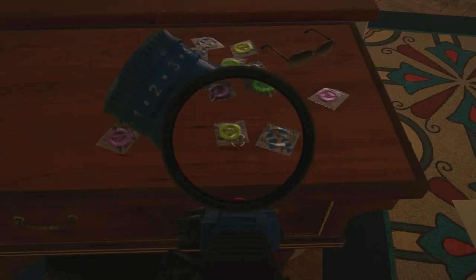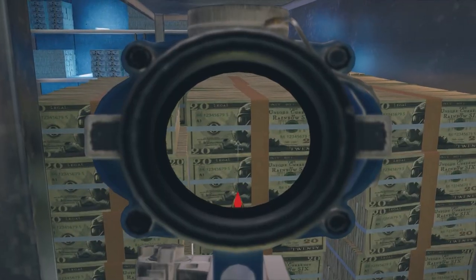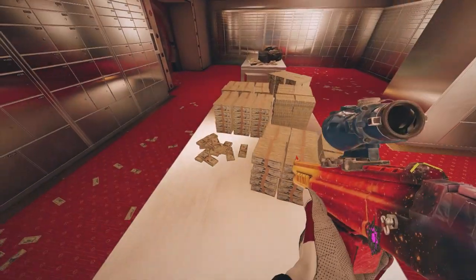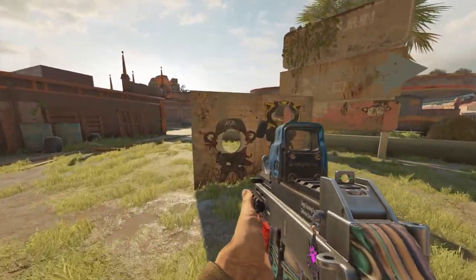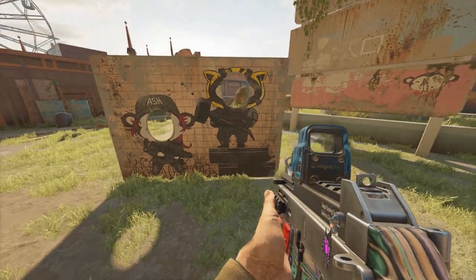There are rubbers found on the map Coastline in Penthouse next to the bed. Found in almost every map, if you look at a stack of cash, you can see that Mute's face is plastered all over the bills. If you load in on Theme Park and go to the south side of the map, you can find two face cutouts — one of Ash and the other of Sledge.